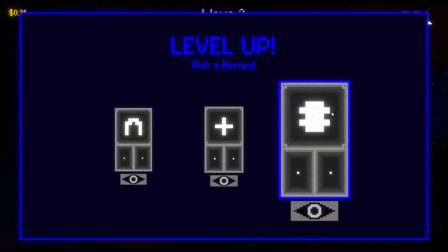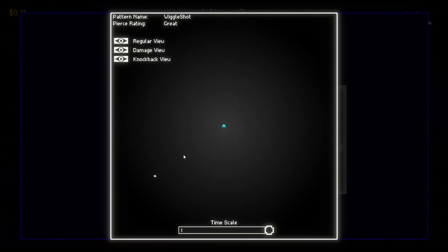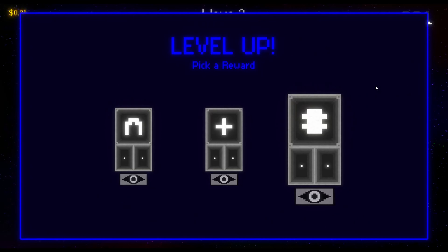Let's press Q and we get to level up, getting our first new card. One of the things I really like about this game is that you actually get to see not only a preview of what the attack is gonna do, but also you have these sliders which show the damage from blue to red, from weak to strong. As it goes out, it will do different damage depending on when it hits the enemy and then knockback. In this example, the closer they are, the further back they get knocked, and the pierce rating up here is great.